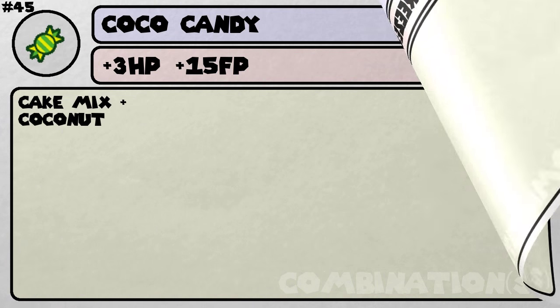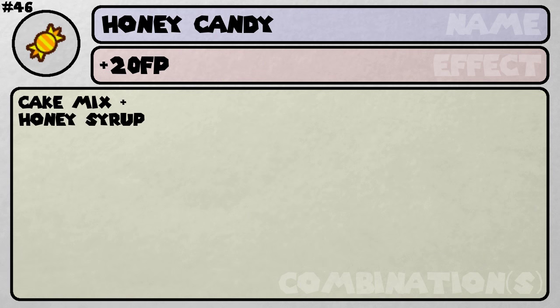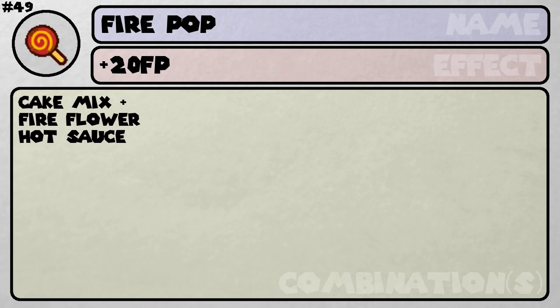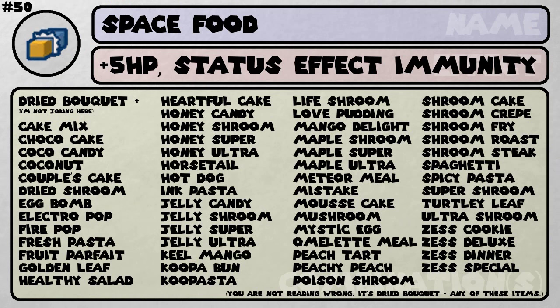Okay, just gotta calm down. Gotta think of what the therapist told me to do. Breathe in! Breathe out! Relax! Meditate! And cook! Yes, cook! I like cooking! It may not seem like I like cooking at times, but I really do — it is my forte. And my RCS space food has a lot of combinations.